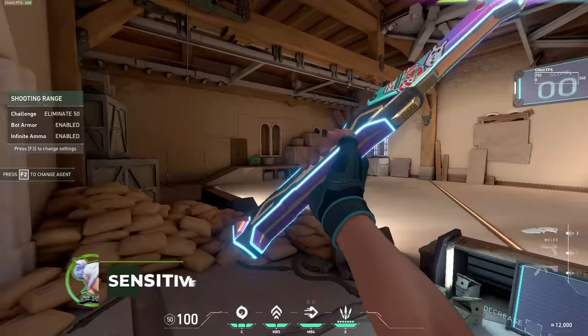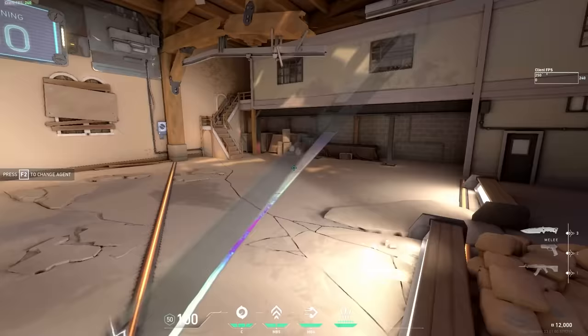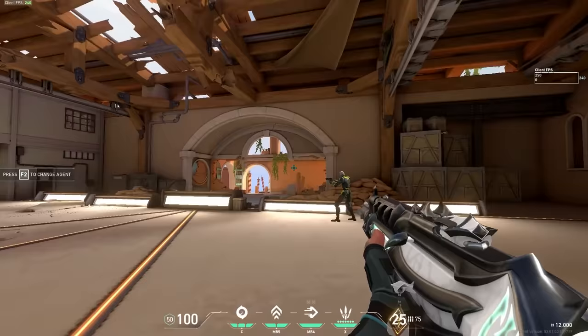Before you start to aim train, you want to make sure you're on a comfortable sensitivity. Many people underestimate the importance of finding the perfect sensitivity. What I recommend is turning on the eliminate 50 in the range. Try tracking the bots from close and far ranges, and increase or decrease your sensitivity in small intervals accordingly. If you can't track the targets perfectly, that's okay because we haven't started the aim training yet — just make sure it's comfortable and you can stick with it.